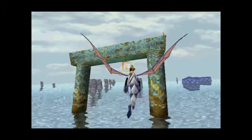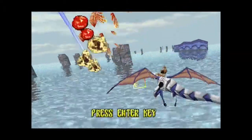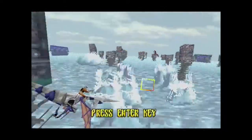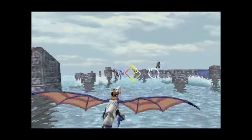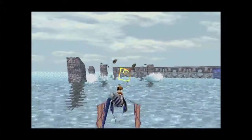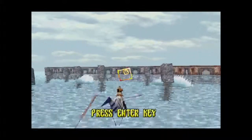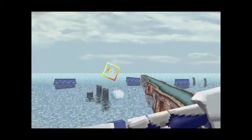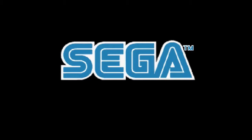Basically the story of Panzer Dragoon is set in a kind of post-apocalyptic world where humans created creatures, which have now turned against the humans and everyone is running scared from the evil Dark Dragon. It's up to you — you ride on your dragon and the idea is you go around and shoot stuff.